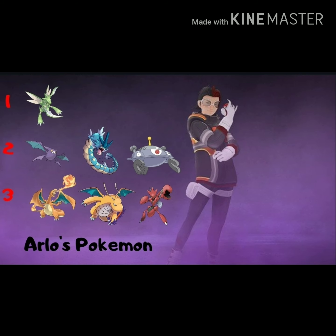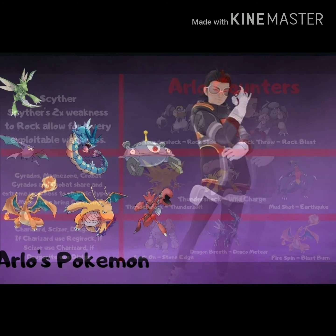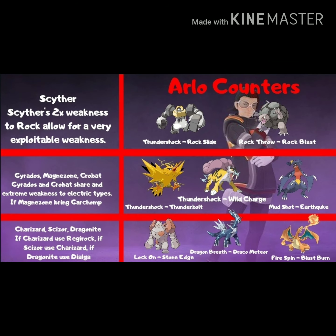Scyther is a bug-flying type with a two-times weakness to rock types. Melmetal feels like the best thing against Scyther — Thundershock gets to Rock Slide ridiculously fast, rips through shields, does great super effective damage, while the steel typing resists incoming damage. If you don't have Melmetal, Rock Throw Rock Blast Golem will do just fine.